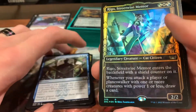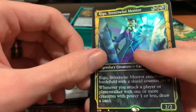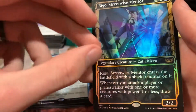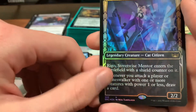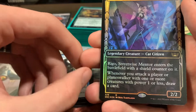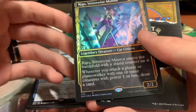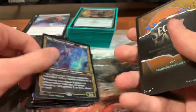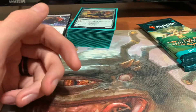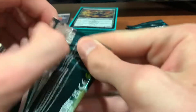Rigo, Streetwise Mentor is the rare for this pack — alternate art at that, very nice. I actually really wanted to build a deck for him because he was really interesting — saying that whenever you attack a player or planeswalker with one or more creatures with power one or less, you get to draw cards. Pretty cool. And then our token is the fish token to go with Sleeping with the Fishes from earlier. Pretty happy with that first pack.